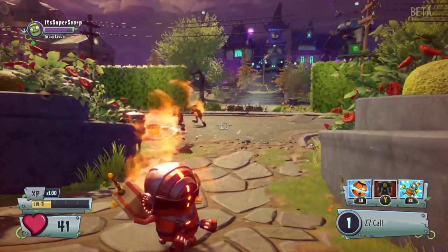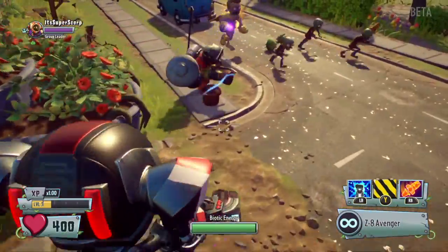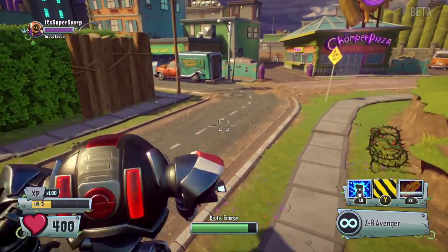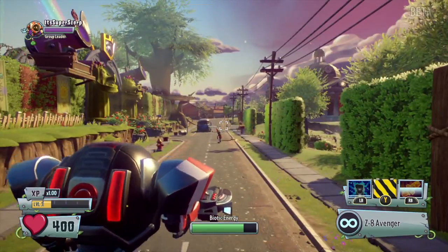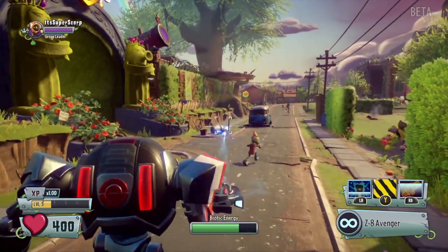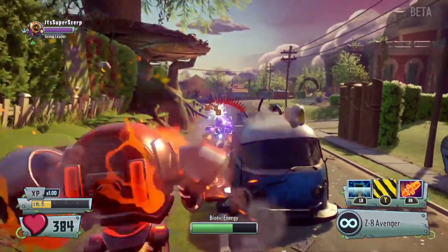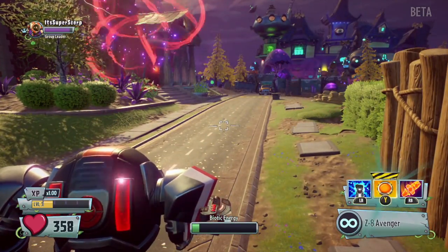Now this is a good time to show the Z-Mech. It has an ability where it swipes a sword, another ability I think is some sort of gravitation move, and a normal attack which is pretty powerful. It has 400 health, which is pretty cool.